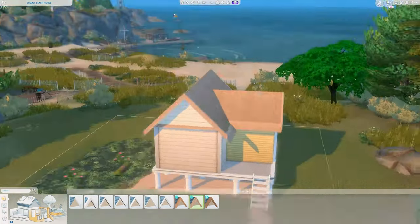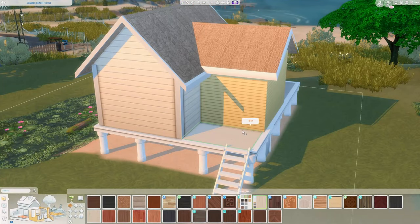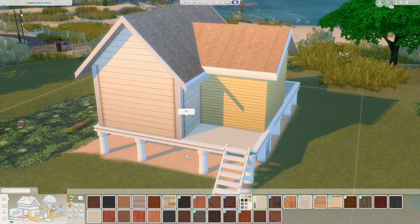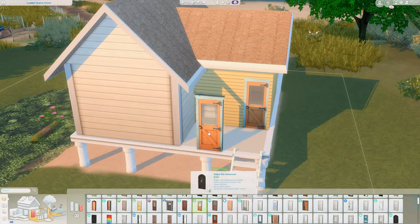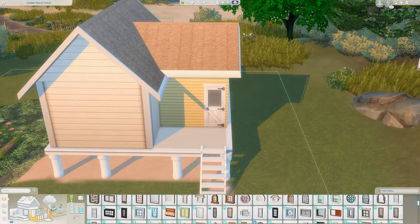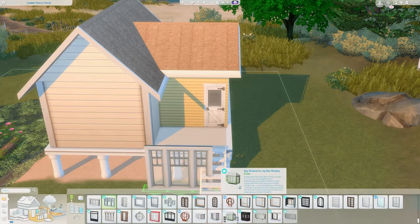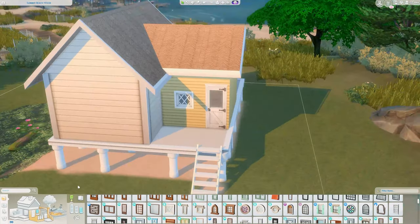The vibe that I went for was very Brindleton Bay, very laid back. I mainly went for a colour theme of yellow, and in the bedroom I did go with some lovely baby blues. I also did a little pond next to the beach house which I've never done before — I wanted some more water so I added a little pond which I think is really cute.